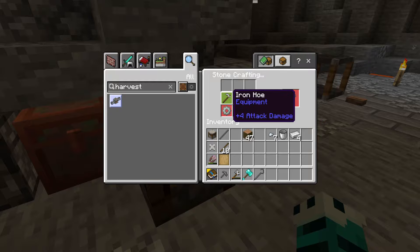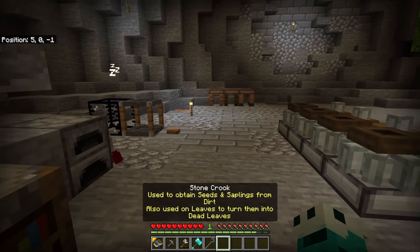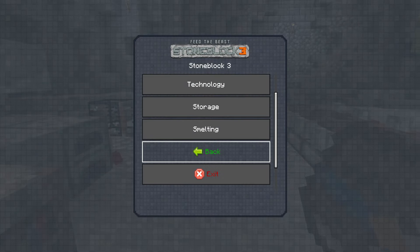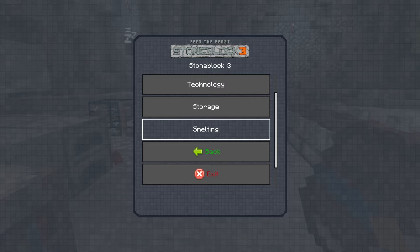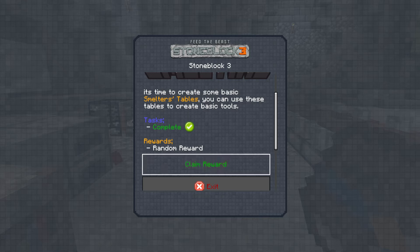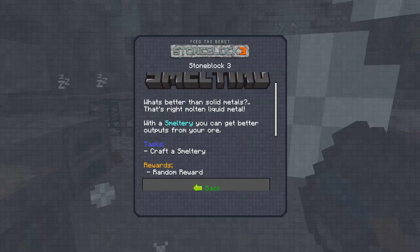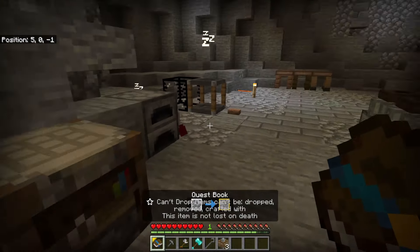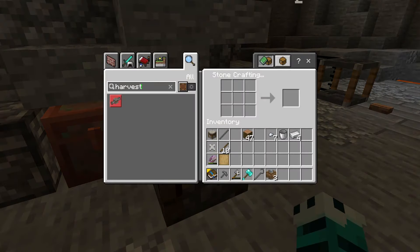The harvester needs iron hose. For the iron hose we need to get into smelters a bit more, so we can't make those yet. There was something else — yes, Smelting. It says it's time to create some basic smelter tables. We've already done that as part of Getting Started, so I'll claim that. What's better than solid metals? Molten liquid metal! So it's asking us to craft a smeltery.